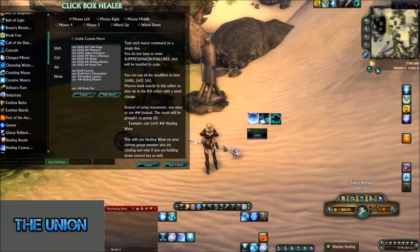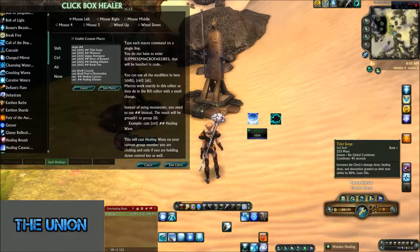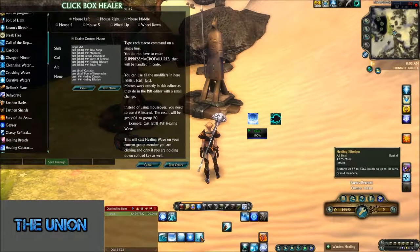Now let's get into the 'oh shit button' — basically Shift + Left Click. The order of the oh shit button is: Tidal Surge, Monsoon, Downpour, Wave of Renewal, and then Healing Effusion.